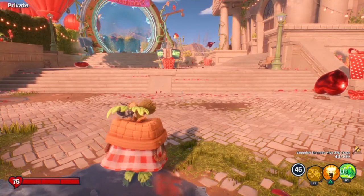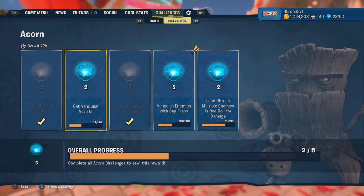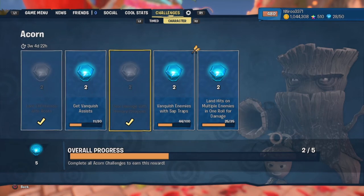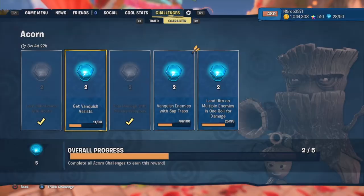Hey everyone, this is Pam and I'm working on the Acorn Character Challenge. I've already got the experience for the acorn and deal damage with primary weapons. Now I just gotta do the vanquish assist, vanquish enemies with the Sap Trap, and land hits on multiple enemies in one roll for damage. I've actually got those by playing two games of Garden Warfare — one with the Citron in Town Center, and the other in the multiplayer portal with other people. Since I only have these ones left, I'm gonna finish it up and go into the multi-portal so I can get vanquishes with assists.